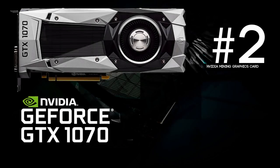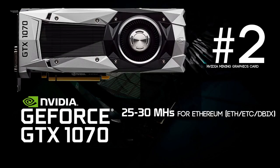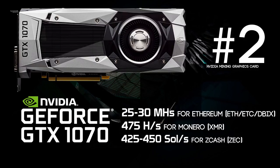Next up at number 2 we have the GeForce GTX 1070. It was able to do 25 to 30 megahashes per second for Ethereum, about 475 hashes per second for Monero, and 425 to 450 solutions per second for Zcash. This card is a really nice hybrid compared to the 1060 because the Zcash mining performance is way better, and the price difference between the two cards is pretty slim. That's why it landed on number 2.